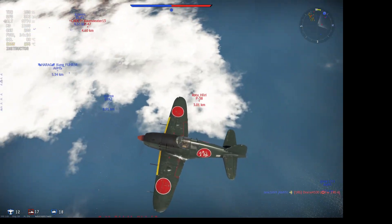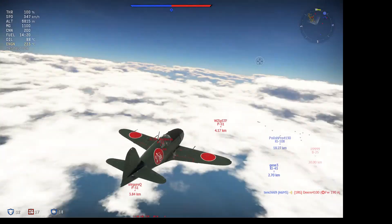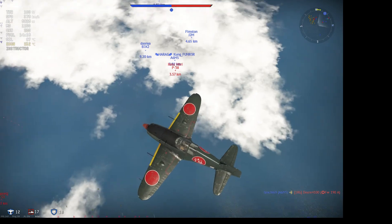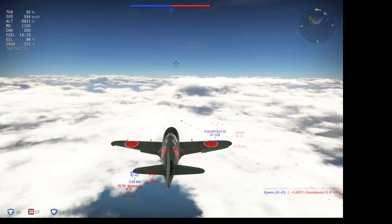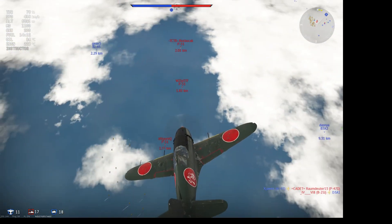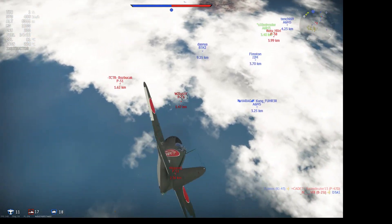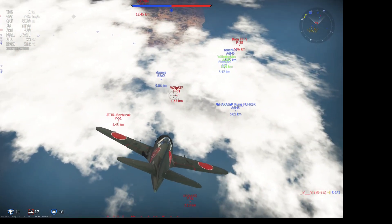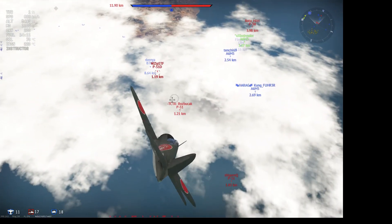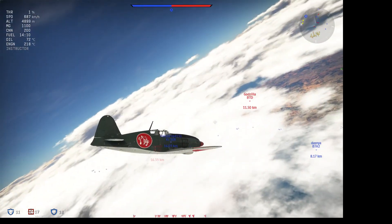So here you can see I've got a good kilometre or two of altitude over these American P-47s, and I'm going to use that to zoom down on them and attempt to drive them lower, where hopefully my team can get better shots at them. This is often why the Japanese struggle against Allied teams — if the Japanese don't climb and are forced down, and the Allied teams don't foolishly attempt to dogfight the Japanese but rather maintain altitude and just boom-and-zoom, the Japanese find it very difficult to win.